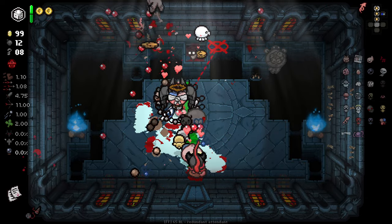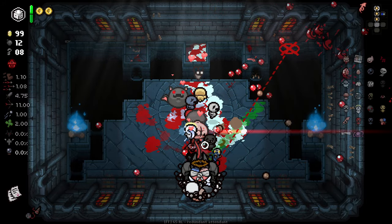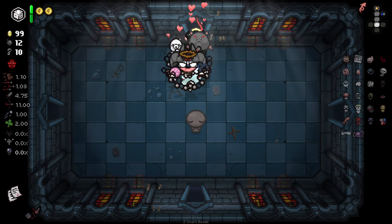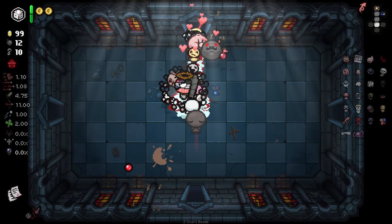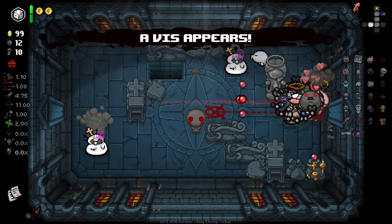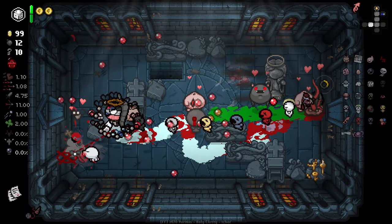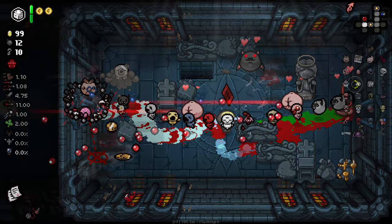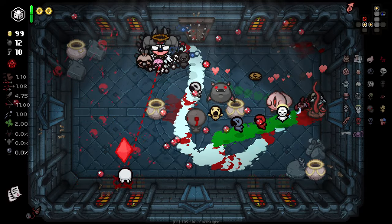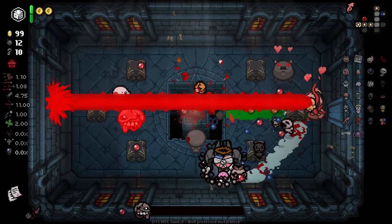We've got a damage up from Sister Maggie, we've got Spectral, we've got the chance to shoot flies, we've got Flight, we've got basically Perky Go. We've got some decent stuff from Mongo Cells here. Unfortunately not as many tier effects as I was hoping, but Spectral tears plus Marked — those two have been really special and really carried this run forward.